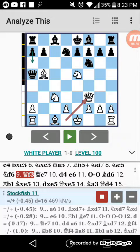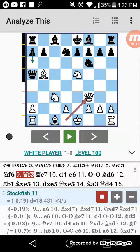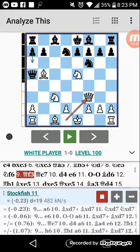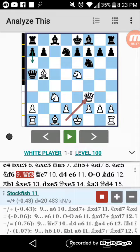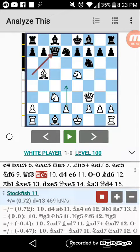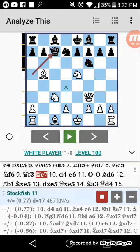After Queen to F3, we're threatening a lot of pieces. If we decided to capture the Knight with the Bishop, he can't capture back with his Knight because of Queen to F7 check. I want to go over the moves and then show the variations without messing up the order. After here, he went Queen to C7, which was defending — and the best way to defend. We actually played the best move here, which is D4.